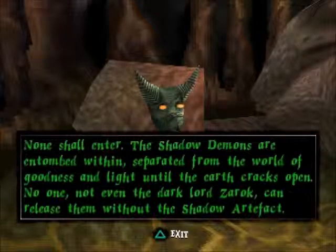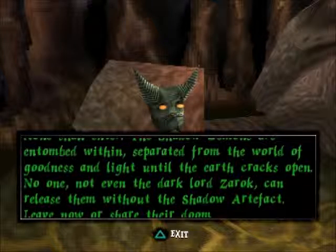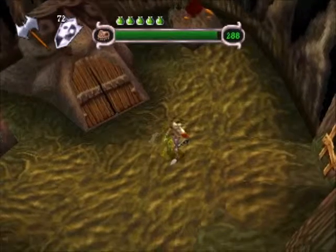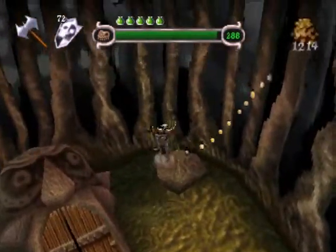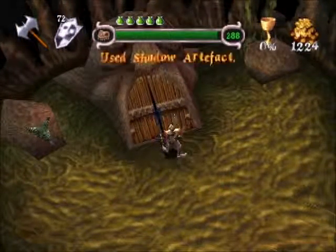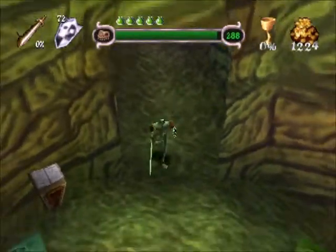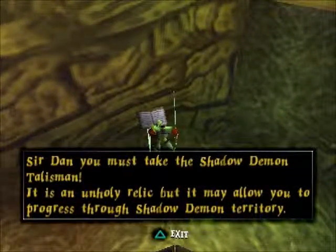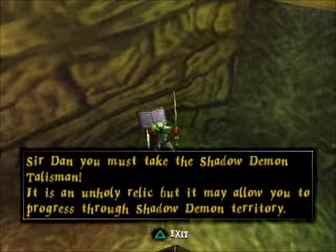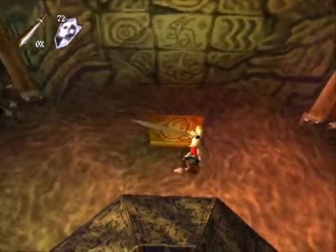None shall enter. The Shadow Demons are entombed within, separated from the world of goodness and light until the earth cracks open. No one, not even the Dark Lord Zarek, can release them without the Shadow Artifact. Leave now, or share their doom. So the Shadow Demons are very securely locked away behind a wooden door... and now they're not! This is one of those parts of the game that makes you wonder — which side is Dan on? We need the Shadow Demon Talisman. Because... reasons. In order to open the lock, we had to decipher the clue here first.